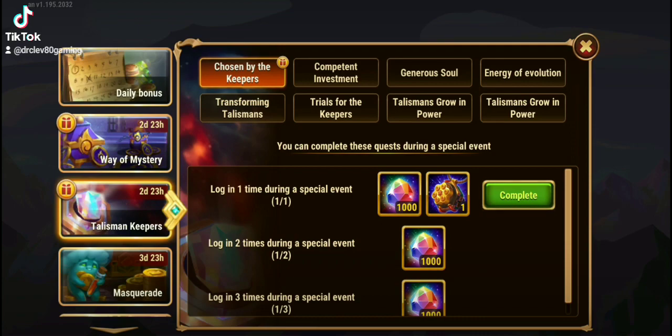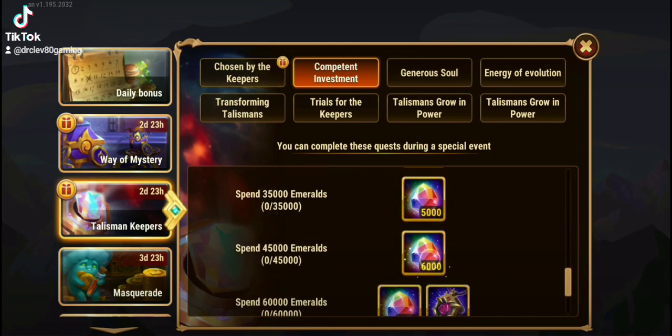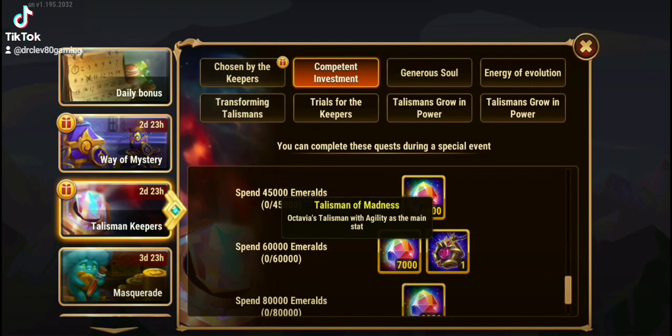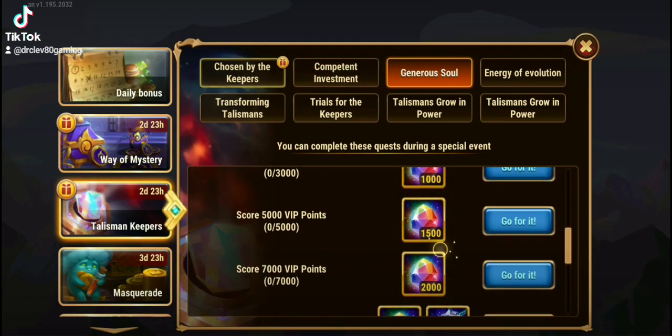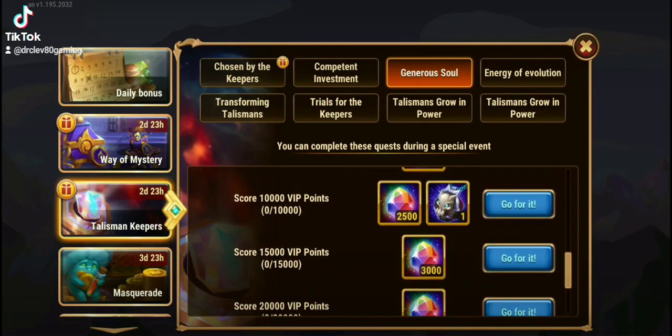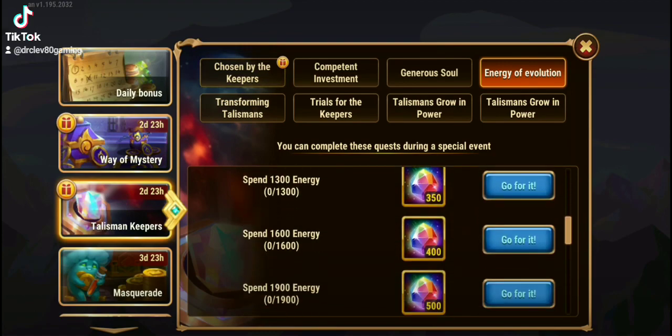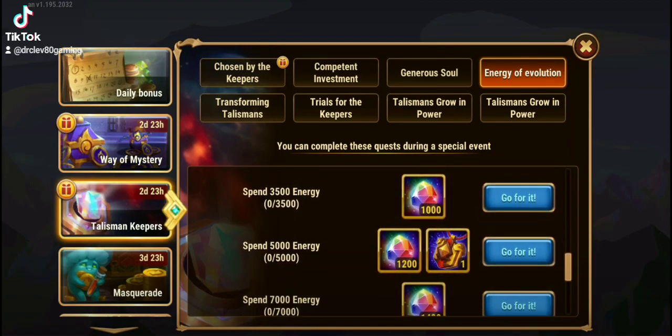You're going to be able to get Gingers just for logging in. You're going to be able to get Octavius for spending 60,000 Emeralds. You're going to be able to get Kayla's for gaining 10,000 VIP points. You're going to be able to get Luthers for spending 5,000 Energy.